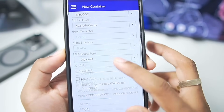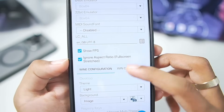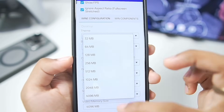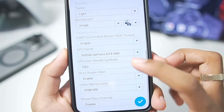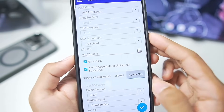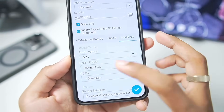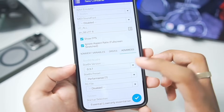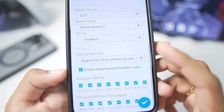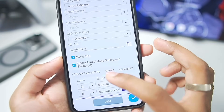We'll enable show FPS and ignore aspect ratio so a full-screen stretched aspect ratio is provided. For video memory, we'll set it to 4 GB — you can choose from 32 MB up to 4 GB. For GPU name, I'll go with GTX 1070. In the advanced section, Box 64 version is 0.3.7 and you can import your own versions of Box 64, Wine, and more. The Box 64 preset will be the performance preset we just created, startup selection is aggressive, and all processor affinities are tick-marked. That's about the best settings done.